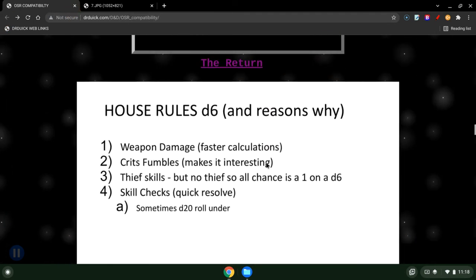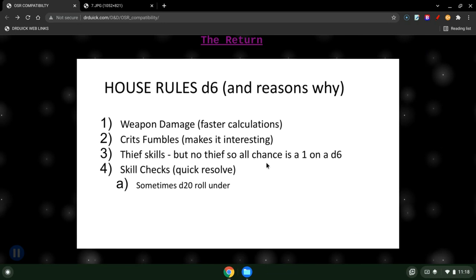Let's go back and look at the house rules we used — this is the meat of the discussion. I'm using D6, and here's why: weapon damage is faster for all calculations; you don't have to find a D4, D8, or D10. Crits and fumbles make the whole thing interesting — I have a crit and fumble chart to show you. And thief skills — all characters can do some sort of thief skill, but it's a 1 on a D6. Skill checks are very quick to resolve. I'll show you a couple methods: D6 roll up, or D20 roll down.